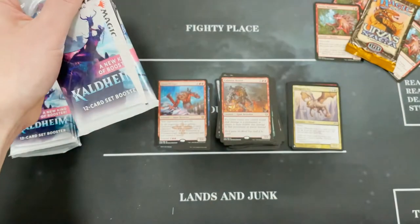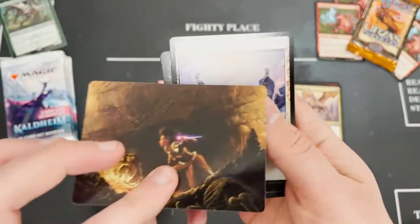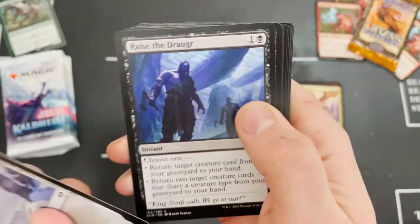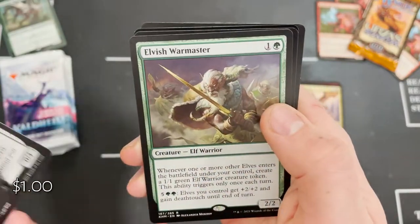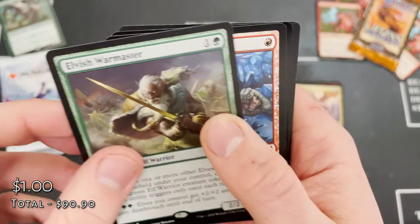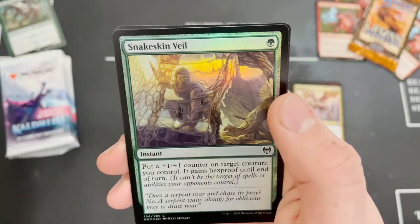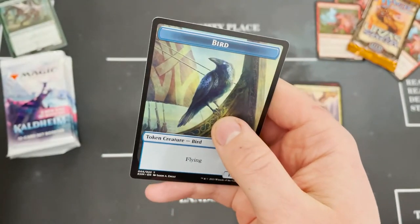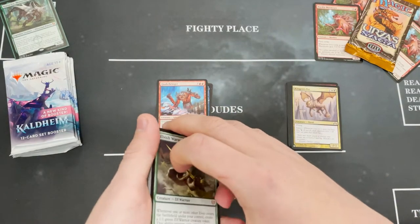That was clean — another foil land. It's a black and green themed pack. Elvish Warmaster in that rare slot — are we going to have a second rare? Just a bit of Frostbite. Snakeskin Veil in that foil and just a bird. No idea on value.